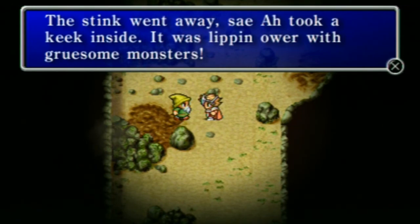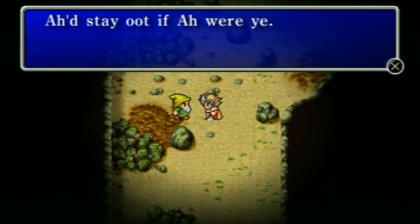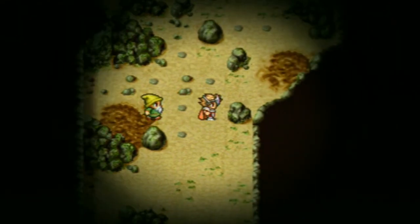So I took a peek inside - it was filled with gruesome monsters. Here's the thing about the Earth Gift Shrine, and this goes for all four optional dungeons added to the GBA version and carried over to PSP and cell phone versions: they're randomized, but in an interesting way. They have certain pre-determined floors, and the order you do the floors is different. Basically imagine the floors were like cards in a deck, and every time you enter the game shuffles the deck.